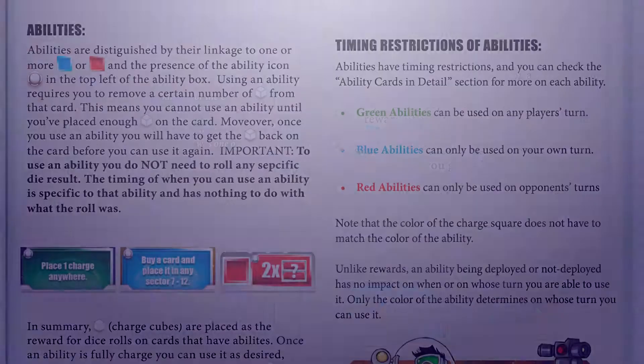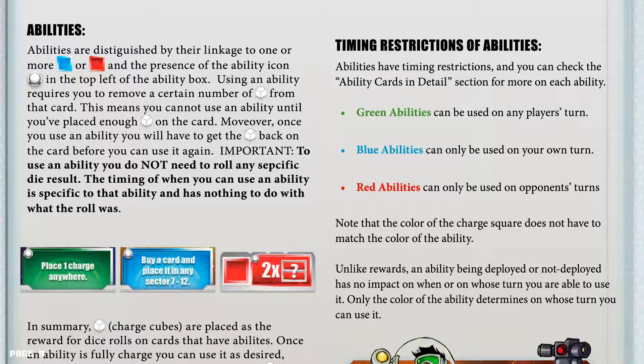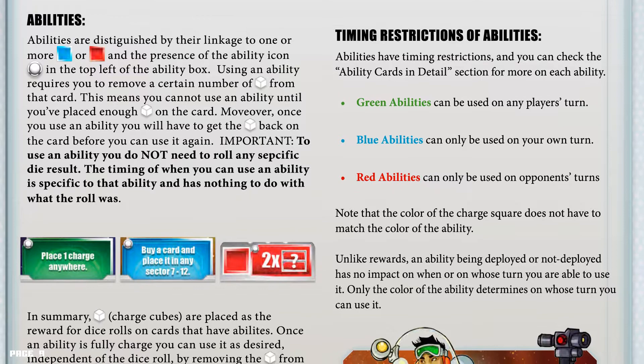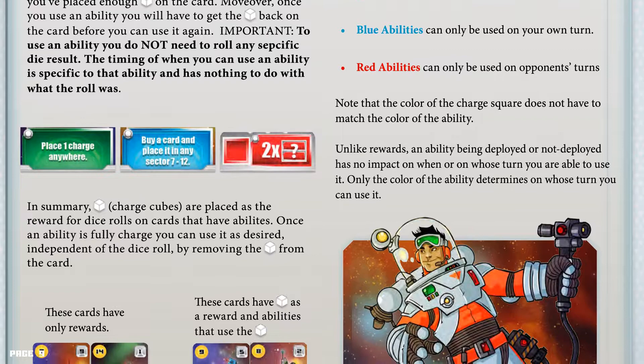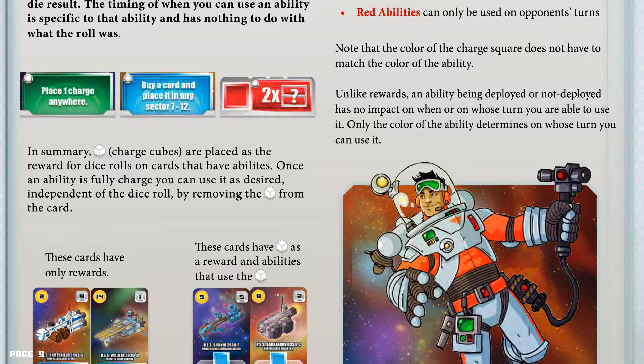Abilities are distinguished by their linkage to one or more blue or red squares, and the presence of an ability icon — a white circle — in the top left of the ability box. Using an ability requires you to remove a certain number of charge cubes from that card, meaning you cannot use an ability until you've placed enough charge cubes on the card. Moreover, once you use an ability, you will have to get the charge cube back on the card before you can use it again. To use an ability, you do not need to roll any specific die result. The timing of when you can use an ability is specific to that ability and has nothing to do with what the roll was. In summary, charge cubes are placed as the reward for dice rolls on cards that have abilities. Once an ability is fully charged, you can use it as desired, independent of the dice roll, by removing the charge cube from the card.